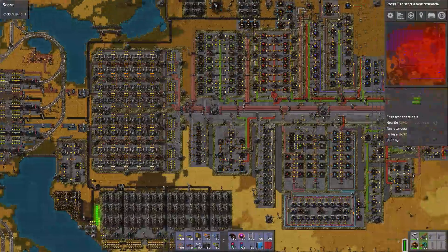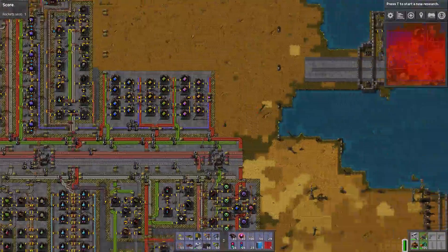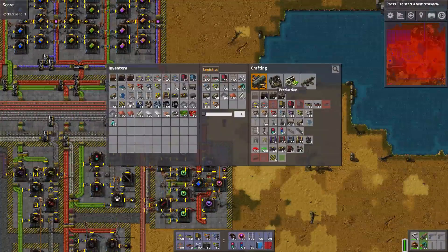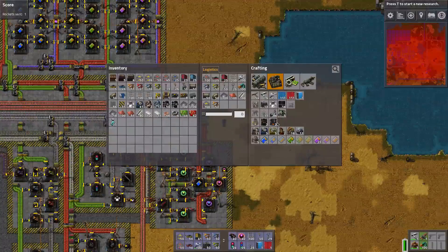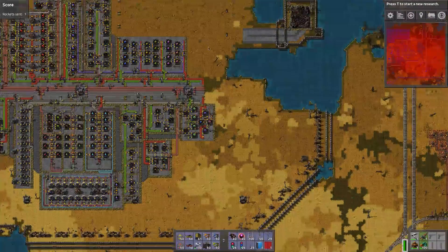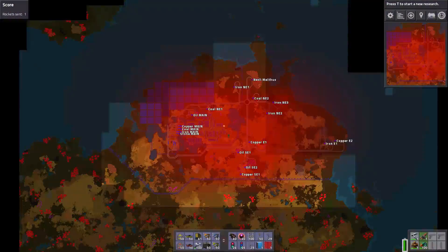Since this one works so well to produce everything that we need, we're going to, in this season, extend this just a bit to produce stuff that we don't produce yet, like electric furnaces and so on, so that we have these in the masses, so we can scale this base up to a megabase.